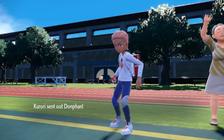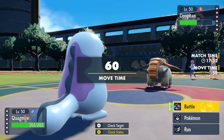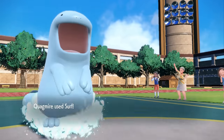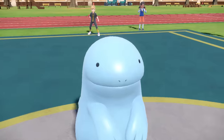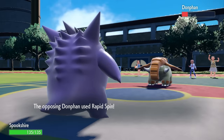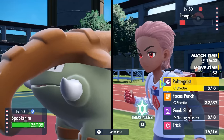I switch into Quagsire to get Stealth Rock up and threaten Klefki with Earthquake. They go back into Donphan, so I go for Surf — but they get the Knockoff off first, then I Surf and it somehow lives. I predict the Rapid Spin and bring in Gengar — a risky move since it could Earthquake. But they do Rapid Spin right through Gengar, which is amazing.